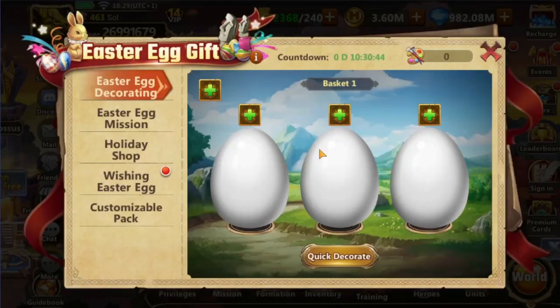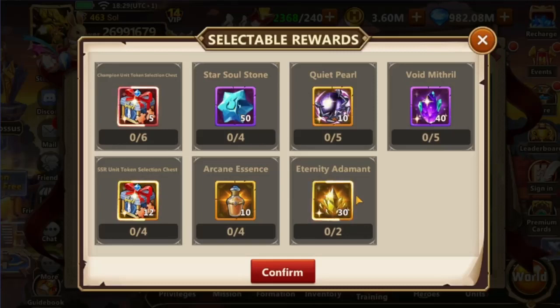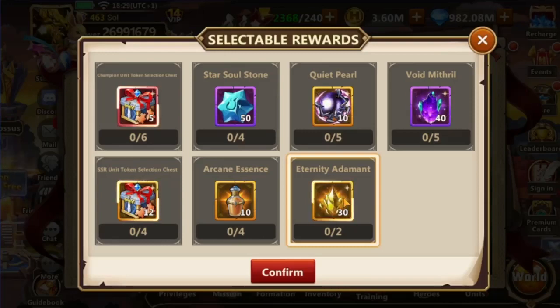Most importantly, choose the items you need the most. There is also a main selectable reward for completing each basket of 3 eggs. The highlight here are 2 sets of 30 Eternity Adamant, worth 3000 diamonds — almost double the value of the next in line, Void Mithril at 1600 diamonds. After that we have 12 SSR unit tokens at 1440 diamonds, 10 Quiet Pearls at 1200 diamonds, and 50 Star Soulstones at 1000 diamonds. Champion tokens are even worse at 900 diamonds.